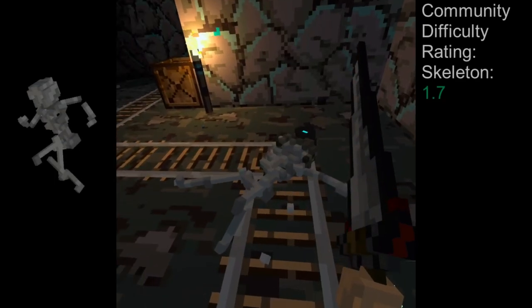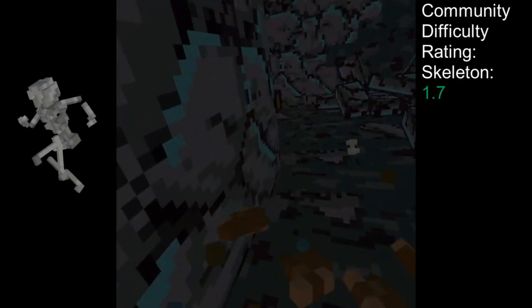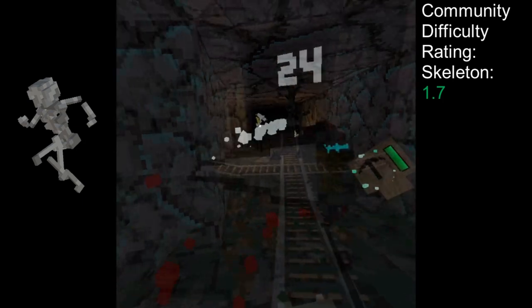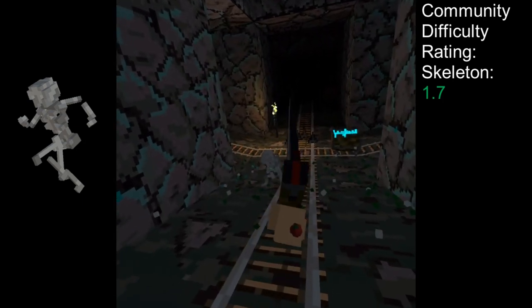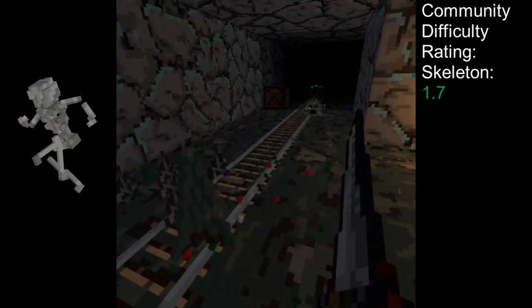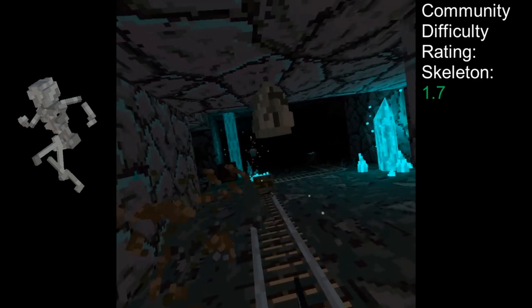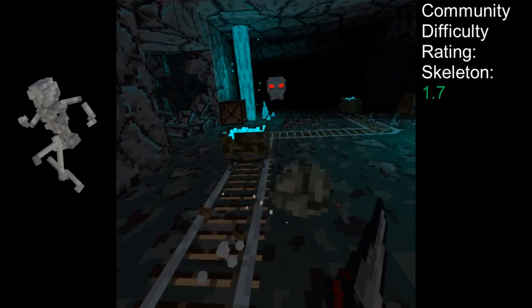Skeletons are a standard enemy that run at the player and attack them by jumping in the air and slamming down. This jump can be interrupted by a melee attack, which will cause them to fall and have to recover on the ground. While they do have a vulnerable period here, they can recover quickly. Use this as an opportunity to create distance and deal damage with a projectile weapon.